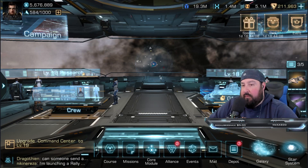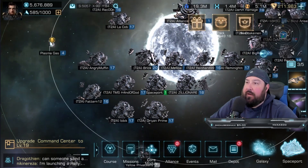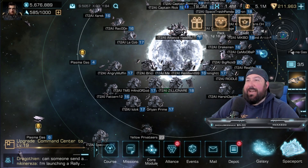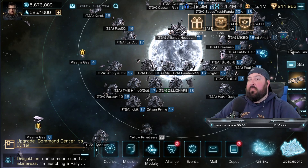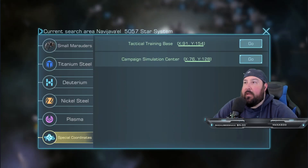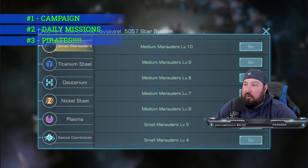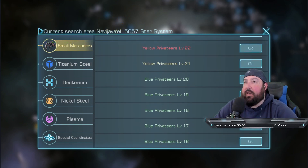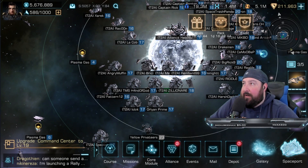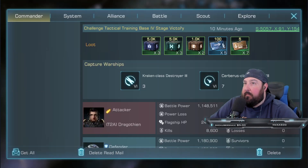Number three — very important. This is probably the best way to get resources outside of passively farming or attacking another player. But the best way where you get more than just resources — you get gear materials and all kinds of stuff — is by killing pirates. Pirates are critical. You've got privateers here, small marauders. You've got to kill these things every single day. You should never have a full energy bar — you should always be using all of your energy on pirates.